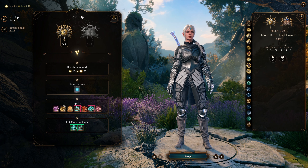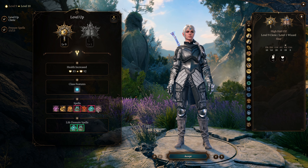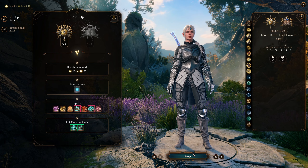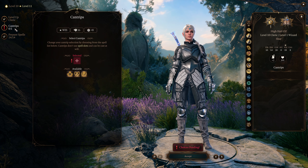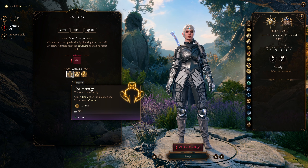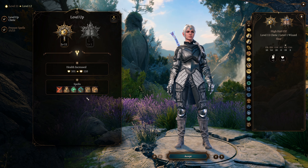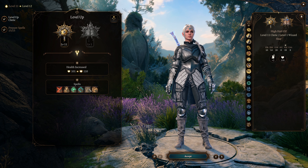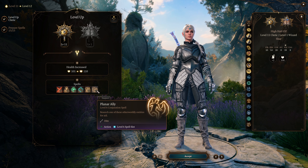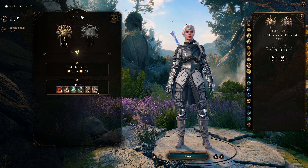At Cleric level 9 you get level 5 Cleric spells, and I would recommend the same approach as the level 4 spells — don't prepare any of these. Save these for some really good summons you will get from wizard scrolls, as well as upcasting Aid. Just get up to Cleric level 10 and you will get an additional cantrip. Thaumaturgy works well if you plan on using her for any dialogue checks; otherwise just go for Blade Ward. And finally at level 12 we get our level 6 Cleric spells — the main one being Hero's Feast. Don't worry too much about Planar Ally, because there is a level 5 Deva scroll you can get in Act 3 that we're going to use instead.